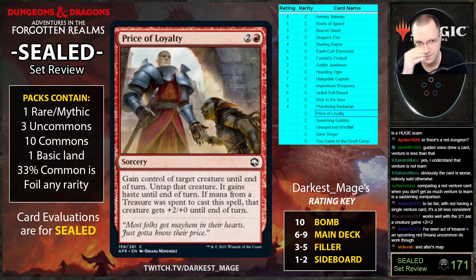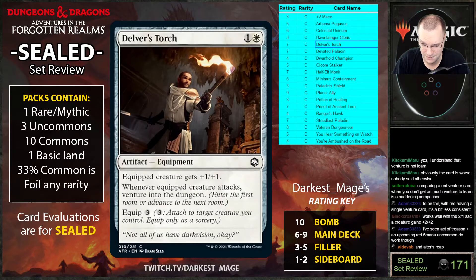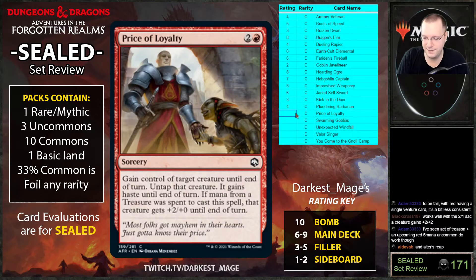Also, act of treason is better in this set — there's an altar's reap equivalent. If the creature has your opponent's equipment attached, those stay on the creature you took. But watch out — Delver's Torch is bad news since the venturing triggers for them, not you. However, if they have a plus-two mace, you can slap them with it. I think this card is better than past act of treason effects.